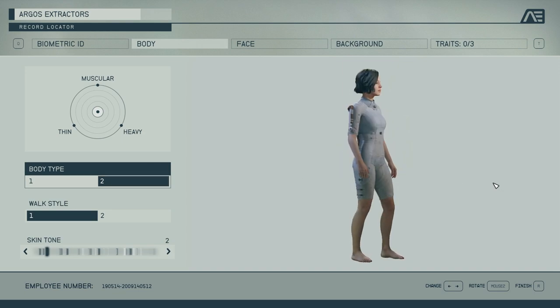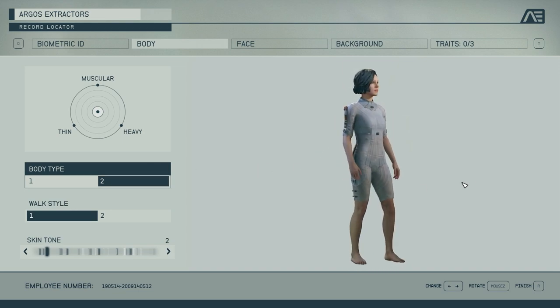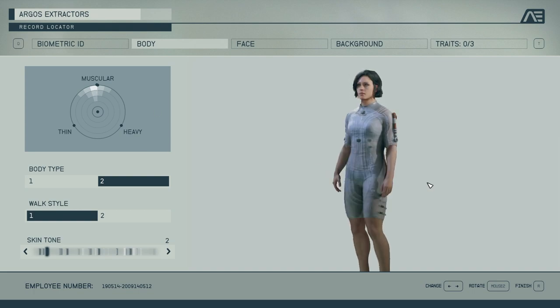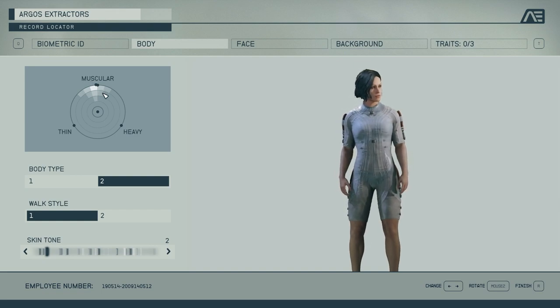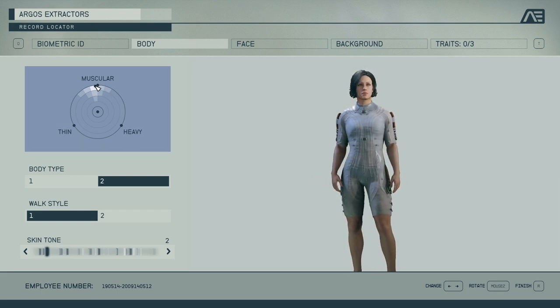Now, the female body type. I feel like they did a great job with this — the way the body reacts to changes is fantastic. I think they could have given the ladies slightly more muscles, and I'm going to come out and say that right now. The muscles could be a little more, but overall it looks nice. When you go skinnier it goes really, really skinny, and same thing for when you go heavier.